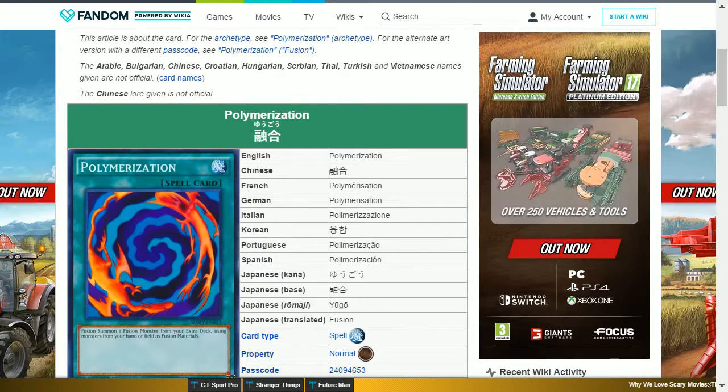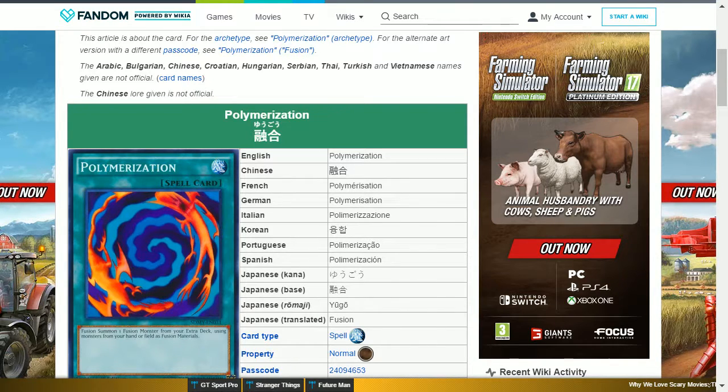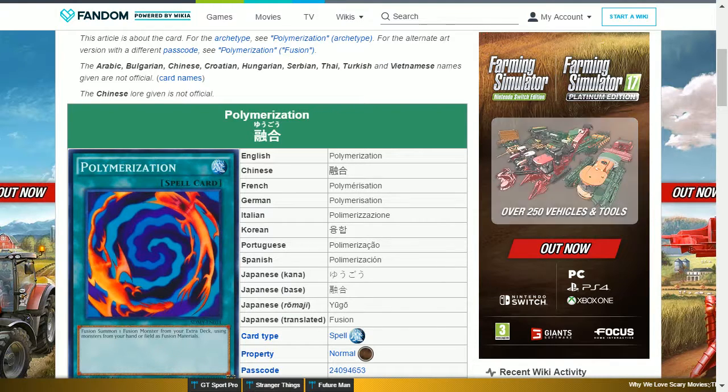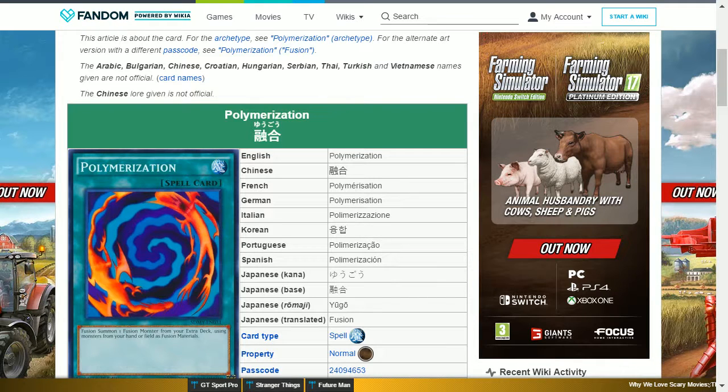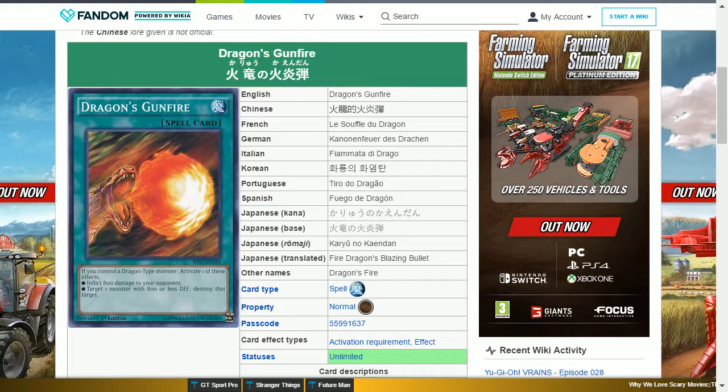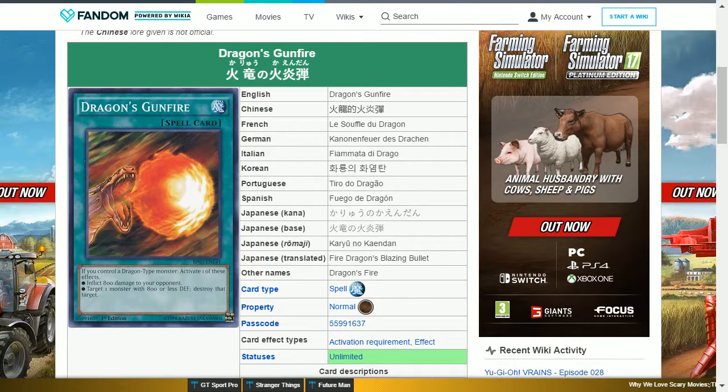The next card is Polymerization. This is a secret rare normal spell card that says: fusion summon one fusion monster from your extra deck using monsters from your hand or field as fusion materials. This is your go-to fusion card, but you can get this easily within the Hero structure deck, so it's not a problem to obtain.